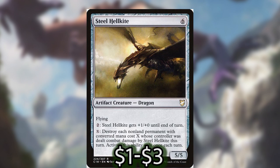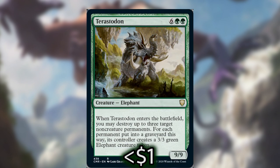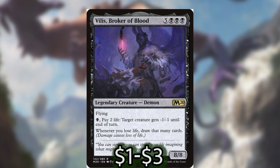Steel Hellkite is the best thing we can get to a colorless dragon. It has a firebreathing effect that we can dump a lot of mana into, or it has a kind of one-sided board wipe effect that can be a real deterrent. It costs exactly six, so getting it out on turn two is super easy. Terastodon can deal with troublesome enchantments or artifacts pretty early in the game, like Rhystic Study or Smothering Tithe. Villis, Broker of Blood — you're going to end up losing a lot of life in this deck, so having Villis out on the board is probably one of the best things this deck can do early on.